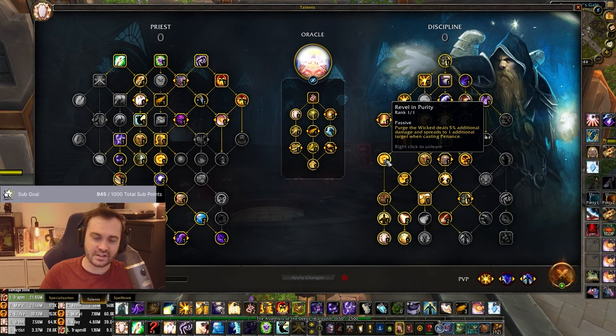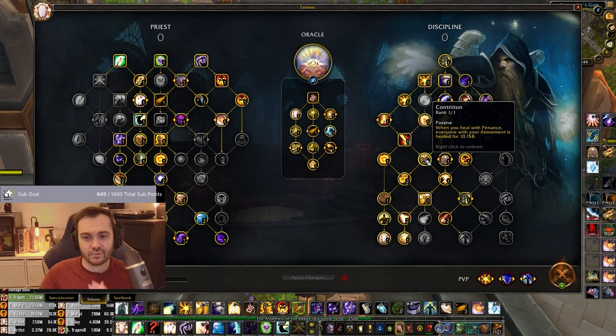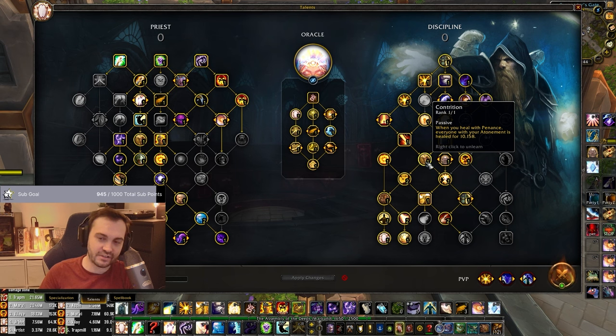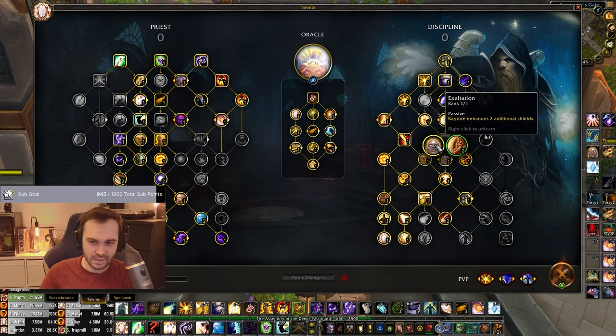Maybe you could put Shield Discipline points into Pain and Suffering instead - could toy with that. Obviously Purge the Wicked, Rapture, Revel in Purity. Purge the Wicked deals initial damage and when you Penance you can spread it, saving a global from dotting everyone. Contrition is another one you could not take and put the point into Pain and Suffering - I'm still uncertain on how much value it actually brings, so I'm going to do more testing.